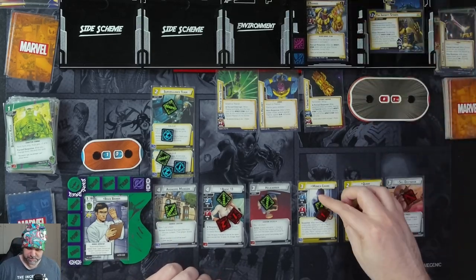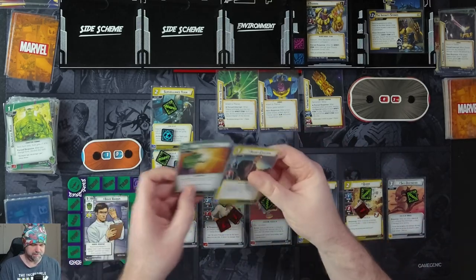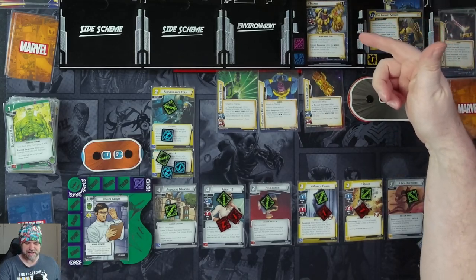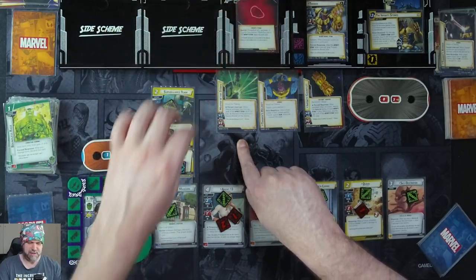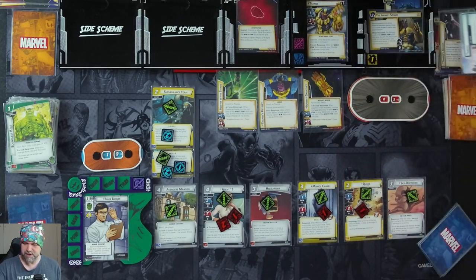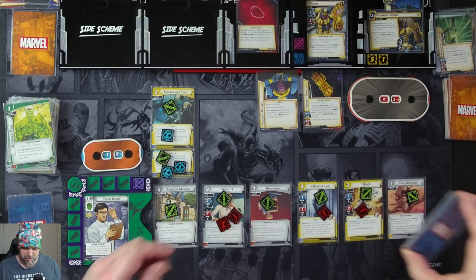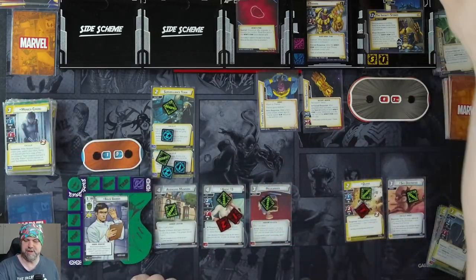Monica should have a damage on her. We get five cards: Agent Coulson, Thunderclap, Homeland Intervention, Thunderclap, and another Homeland Intervention. One threat on the main scheme. Thanos now schemes — when Thunderclap activates, put the top card of the Infinity Stone deck into play, then discard Master of Stones. So he gets the Reality Stone in play. He schemes for five total, pushing it to six out of 16. Then the Reality Stone triggers: discard an ally, upgrade, or support you control. We're going to discard Monica Chang, because we're about to go through our deck and it'd be great to reoccur her again.